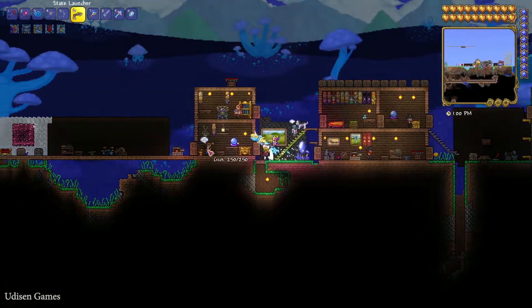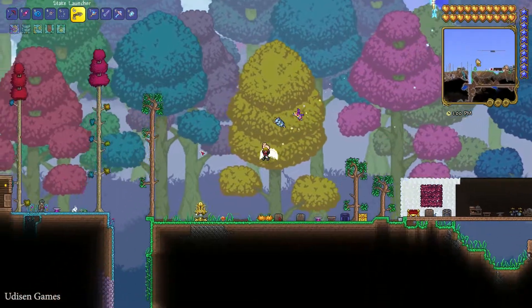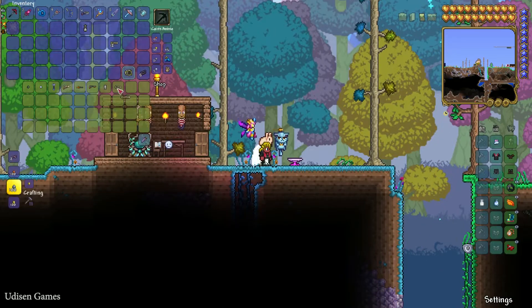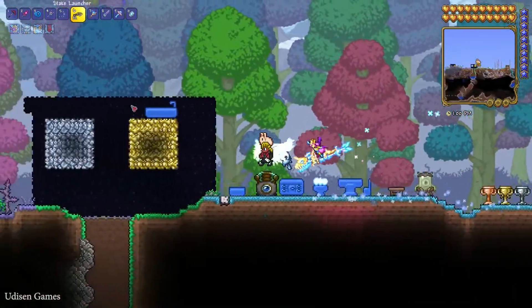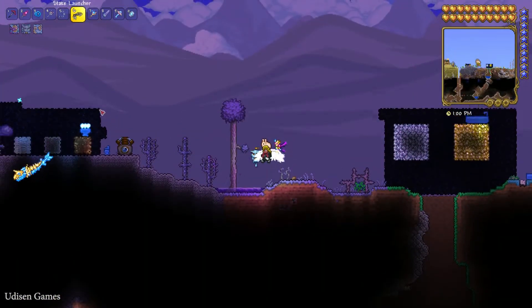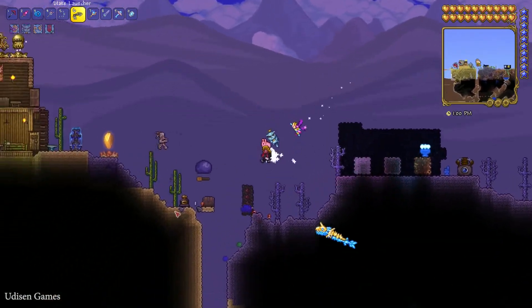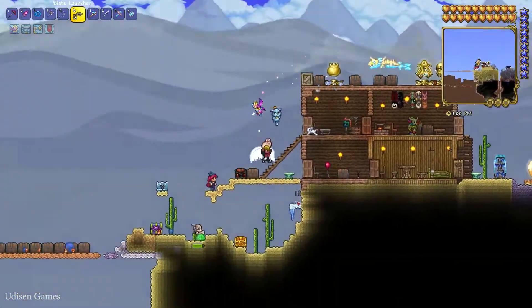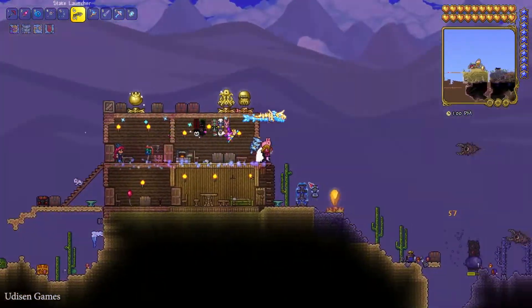The Arms Dealer is alive here — hello! Stakes cost around 40 copper each. Now it's time to test the weapon. It does good damage and is useful when you explore the world and kill normal enemies, but is probably totally useless against bosses.